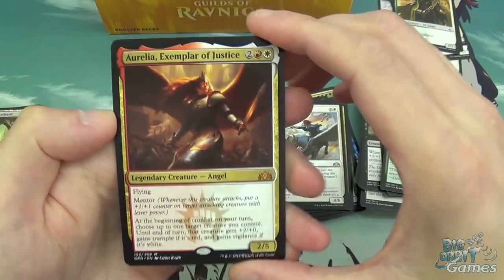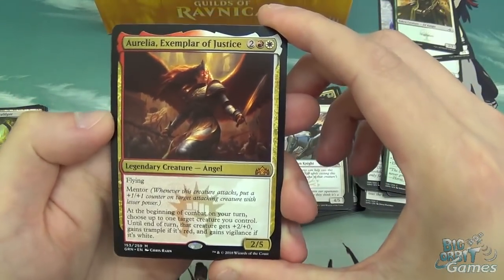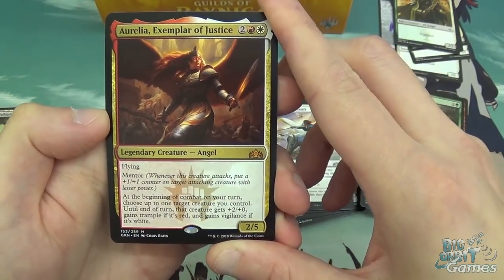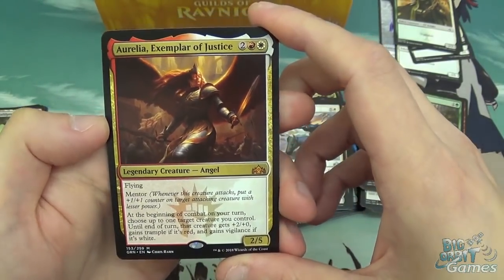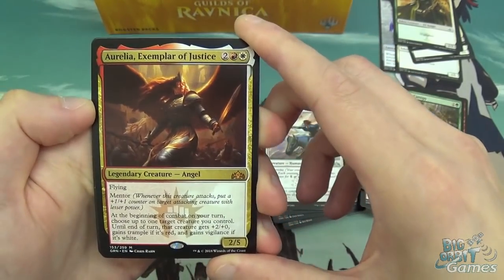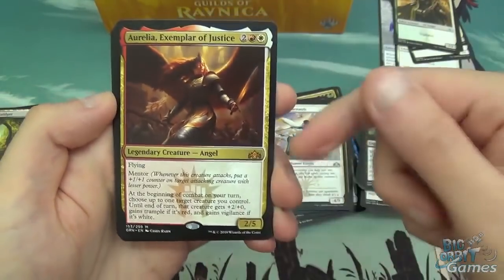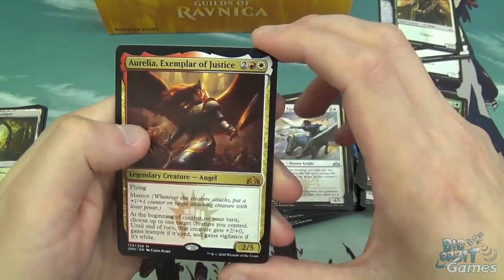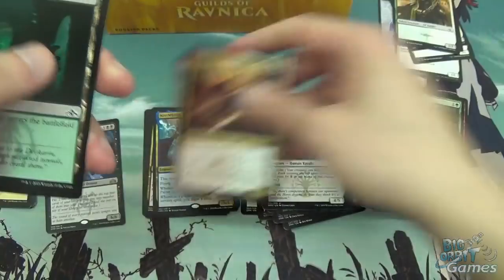Aurelia: four mana, 2/5 Angel with Flying and Mentor. At the beginning of combat on your turn, choose up to one target creature you control — until end of turn, that creature gets +2/+0 and gains Trample if it's red, and Vigilance if it's white. You can target itself and it gains both effects. If you target any multicolored Boros card, it gains both effects. With Mentor as well, you basically buff it — if you're swinging with more than one thing you get the +1/+1 counter. The synergy is just really good. Aurelia is another just really good card.